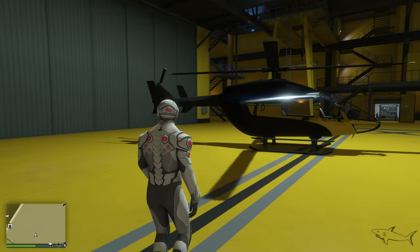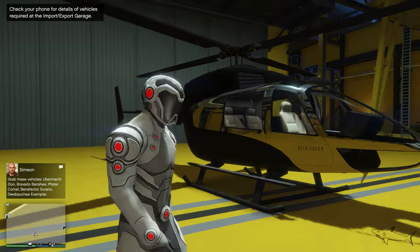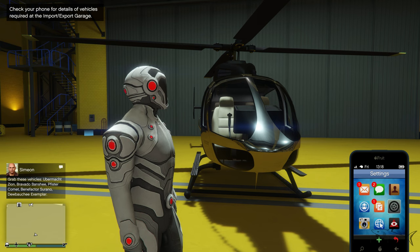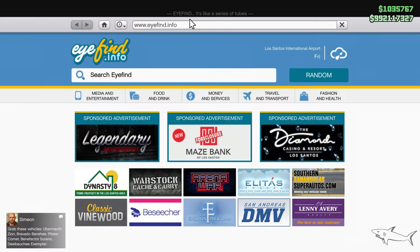Today I will play GTA Online and I have for you another thing that is on sale this week. I am talking about a helicopter — this is the expensive version. We basically have two helicopters on sale, but this is the expensive version. Let me explain what I am talking about.